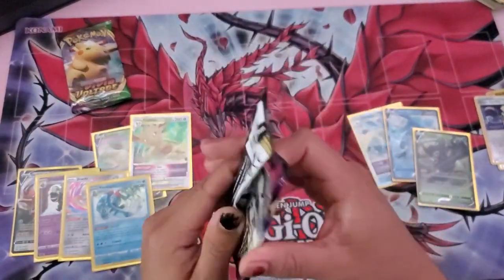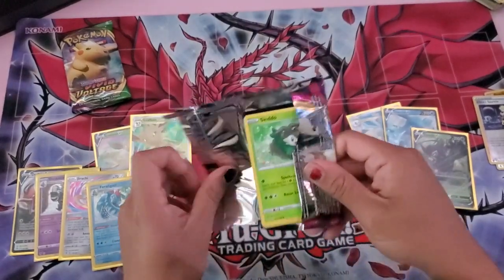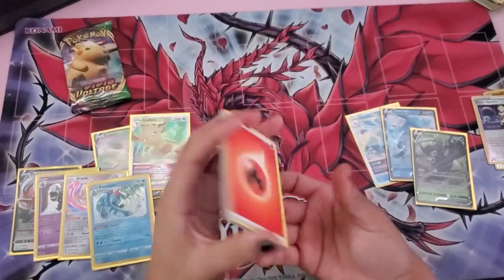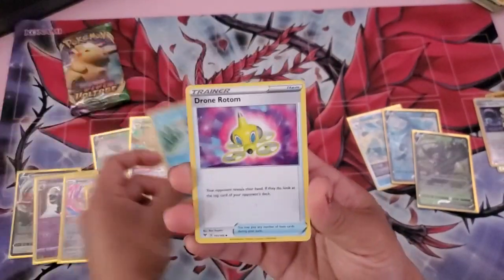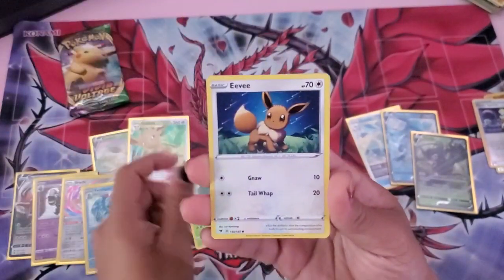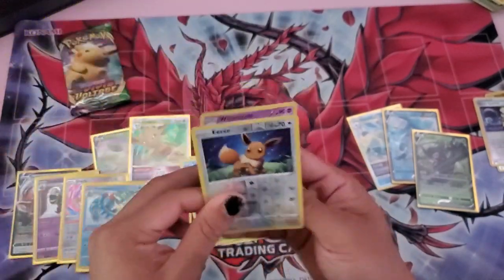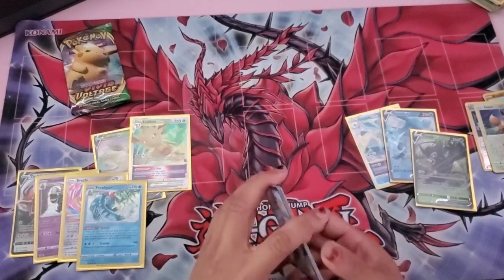Rainbow Pikachu guys — rainbow Pikachu to save the day for the Glaceon side! You never know. There's the code — one, two, three, four. We have a fire energy, Cramorant, Drone Rotom, Swoopatoo, Skiddo, Eevee, Trubbish, Shuppet, Cutiefly, another Eevee reverse, and a Whimsicott. Sadly only a reverse holo head from the Glaceon box.